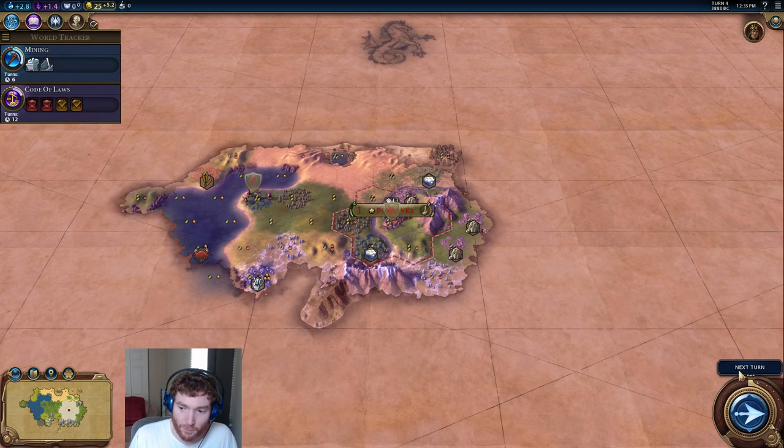I'm going to quickly rush through these turns building a monument for culture, just for demonstration — I don't actually recommend building the monument first. You can see our code of laws is ticking down one per turn, 12 turns to start with.